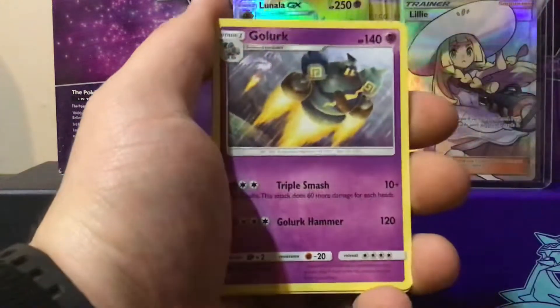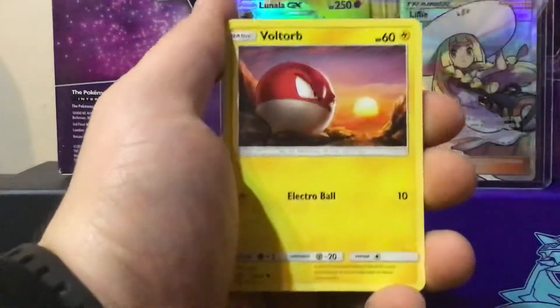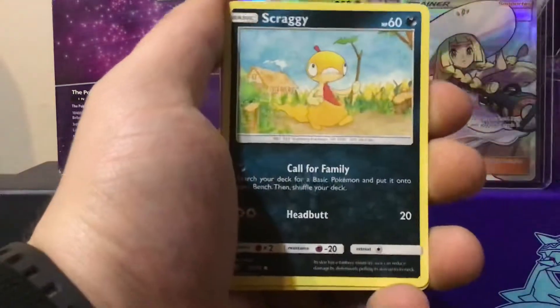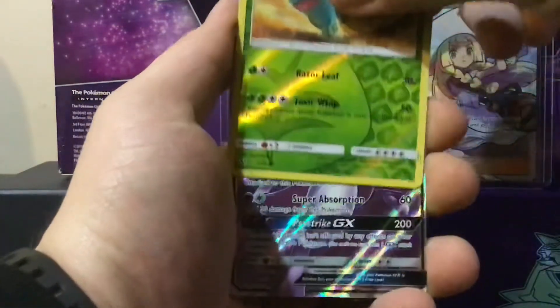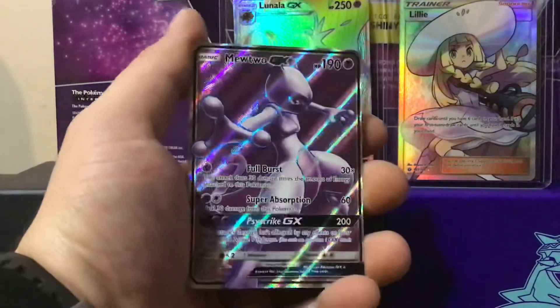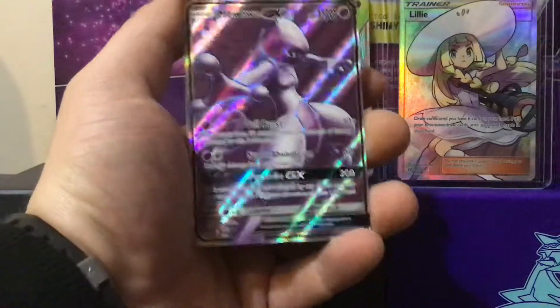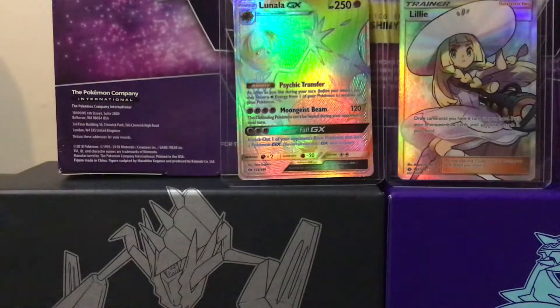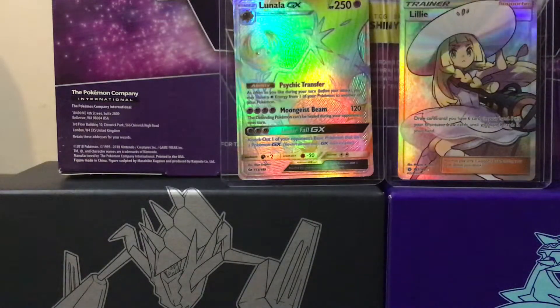One, two, the last of three. Switch, Golark, Corlin, Voltorb, Scraggy. First of all it's an Ivysaur. And the rare is a GX - it's a Mutu Full Art GX. Wow, great! The luck is here tonight - look at that. One of the better Full Arts of this set compared to the Ante and the Raichu. So that's pretty cool.